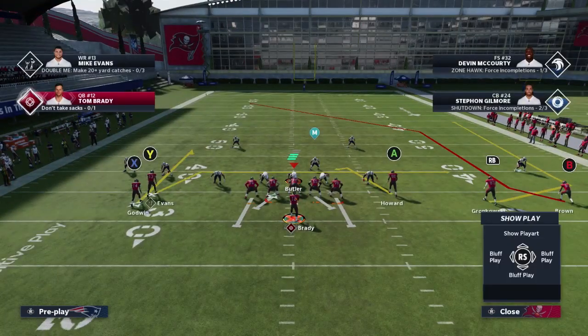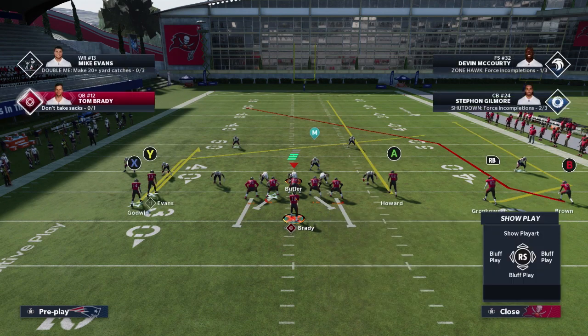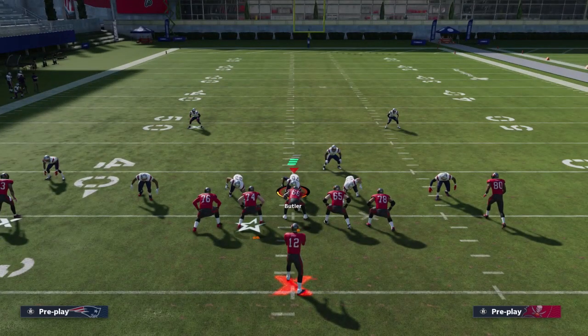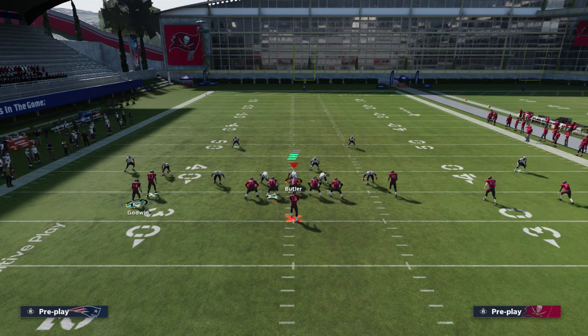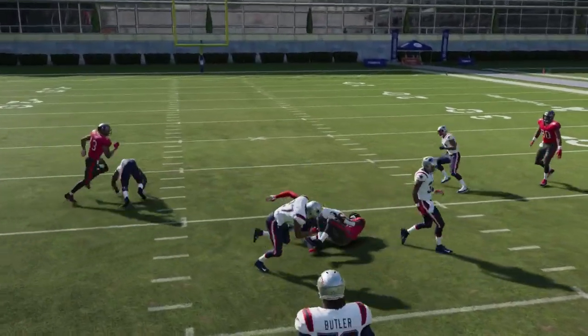Starting from left to right: the X I'm going to put on a post, the Y on a curl, A on a streak and smart route to B. Now I'm going to motion the X in a step, which basically slows his route down. Inside releases like on the B make a delayed route, and doing a motion also creates a delayed route. Those delayed routes help when it comes to getting players down the field and making them commit earlier. The first option on this play is to go ahead and hit the X on its break — it's going to be a real easy throw and something they're going to have to adjust to.